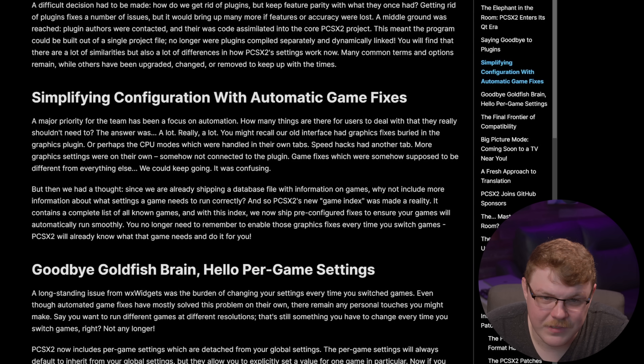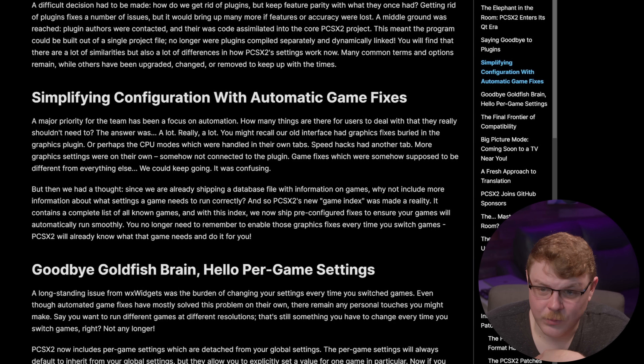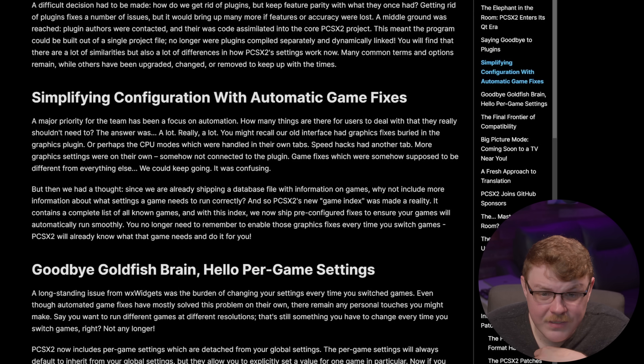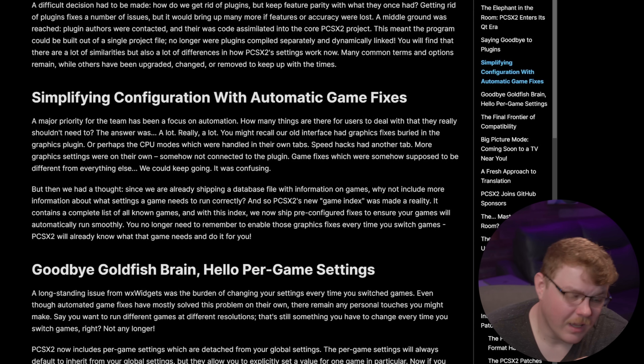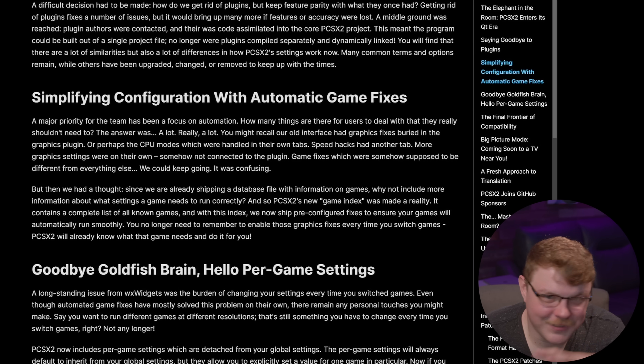Simplifying configuration with automatic game fixes. A major priority for the team has been a focus on automation — how many things are there for users to deal with that they really shouldn't need to? The answer was: a lot. The old interface had graphics fixes buried in the graphics plugin, CPU modes on their own tabs, speedhacks on another tab, more graphics settings on their own somehow not connected to the plugin, and game fixes supposed to be different from everything else. It was confusing, and I can attest to that — emulating PS2 games has been the most tedious part of emulation in my book. So I'm really glad to see them simplifying all of this.